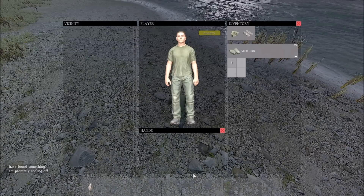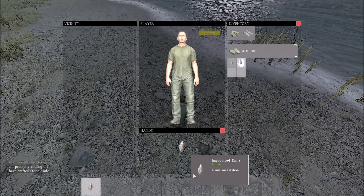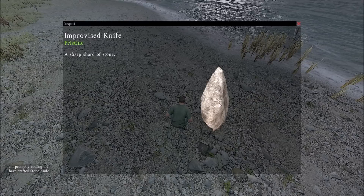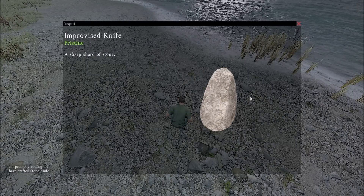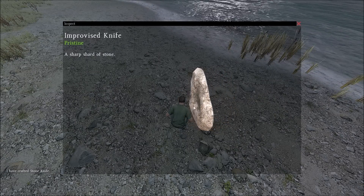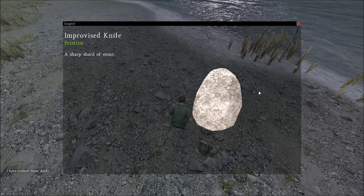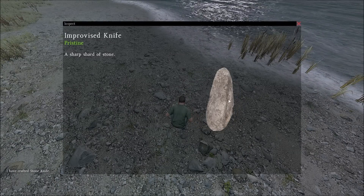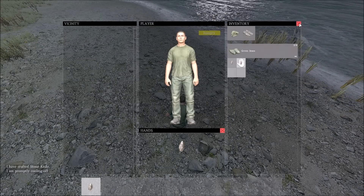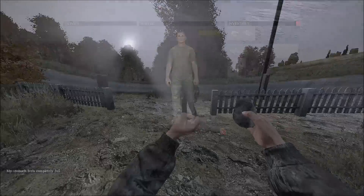To make your improvised knife, go to a stony surface such as this one here, search for a stone which will come into your inventory and put it in your hands. Then kneel down, scroll the wheel, and you get the option to craft the improvised knife — a sharp shard of stone — demonstrating the process whereby you are smashing one stone against another.